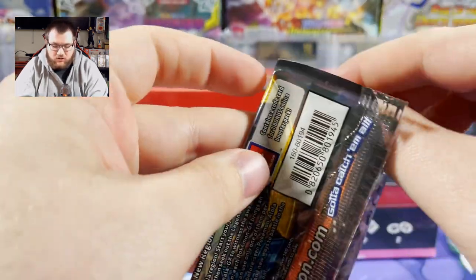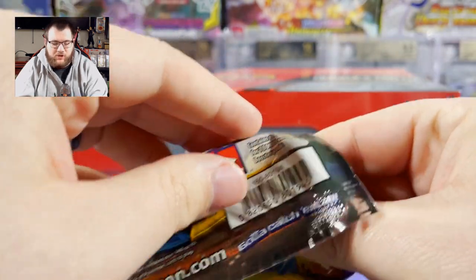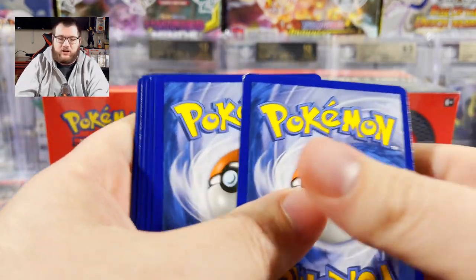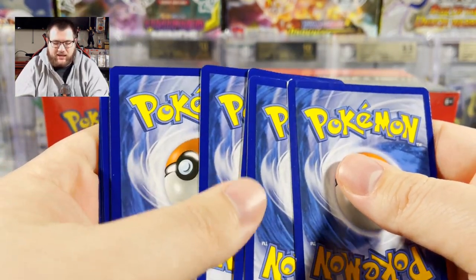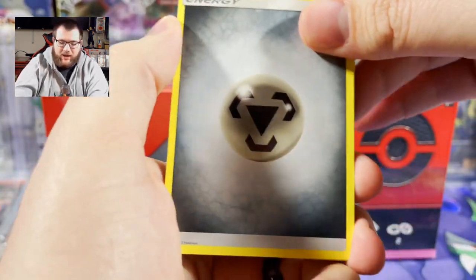Let's go ahead and crack open these Sun and Moon packs, hopefully we get something good. They just ripped open really cleanly — I don't see any excess glue or anything. That card in the back is garbage, but maybe the card in the real back is good.